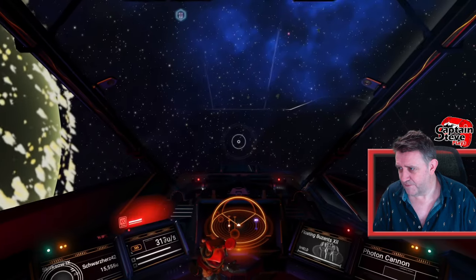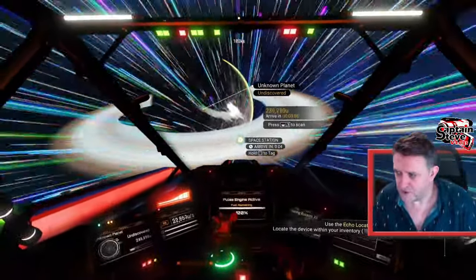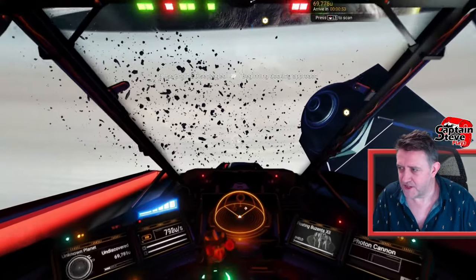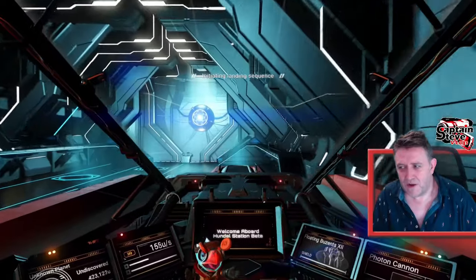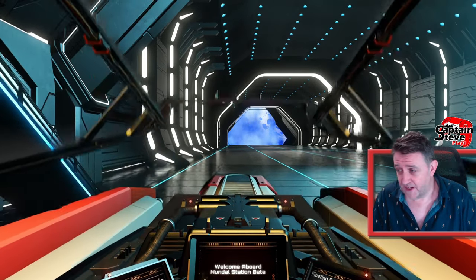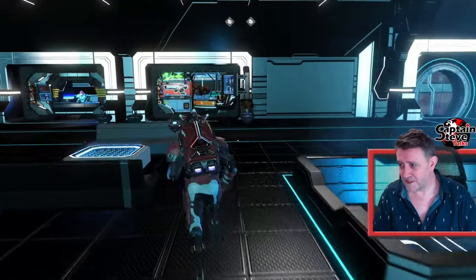Does this system have a station? It should. Let me spot it on the mini radar — there it is, let's fly to the station. These side-rail fighters used to be pretty rare in the old days; this is a T3 ship. The only things rarer than side-rail fighters back in the day were exotic ships. They're still fairly rare now, so we could be here a while to see if it still frequents this system. This was shared three years ago, and a lot of people say ship seeds aren't what they used to be.